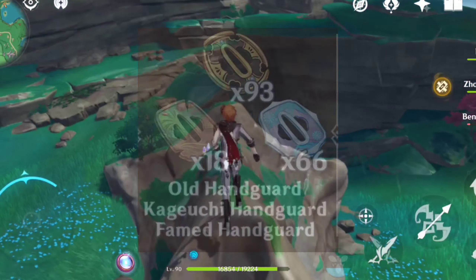Now let's see Aloy's talent ascension materials. You will be needing 18 La Signora drop items, 9, 63, and 114 Freedom talent books, 18, 66, and 93 Spectre drop items, 1.7 million mora, and 3 Crowns of Insight if you want to max her talents.